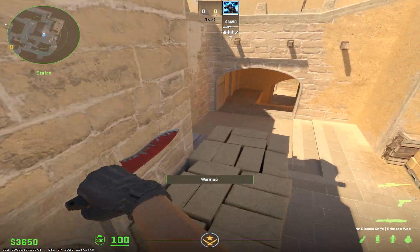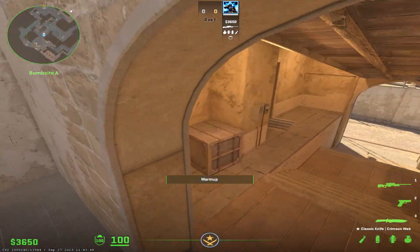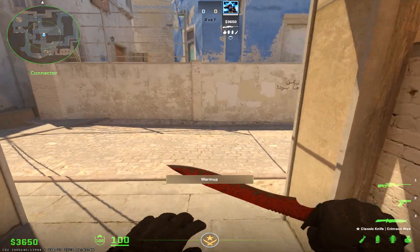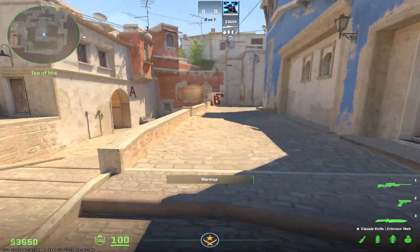If you threw this connector smoke before and thought you could push up cat for free, just know that it's like CS:GO now — there will be a gap on the top because the smoke doesn't fill the arch like it used to in the limited test.